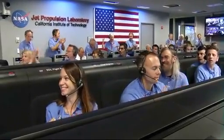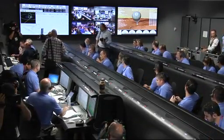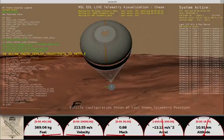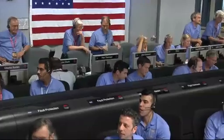Parachute deploy confirmed. Thrusters have been re-enabled. We will control our attitude on chute. We are decelerating. Wrist mode under parachute. We are at 150 meters per second. Nominal.